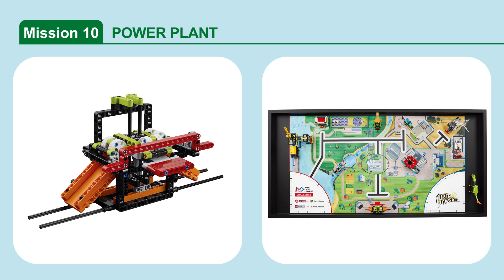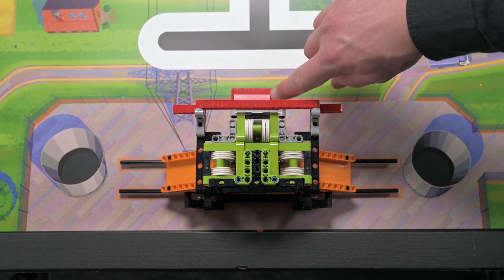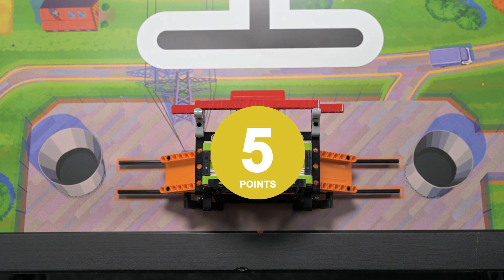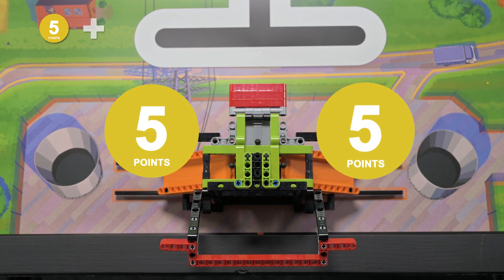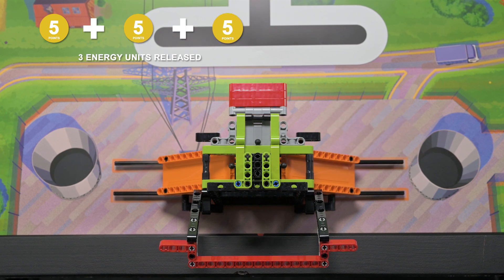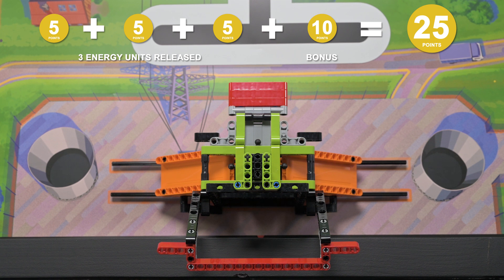Mission 10: Power Plant. Release the three energy units from the power plant. Score points for each energy unit that is no longer touching the power plant, and score additional points if all three energy units are no longer touching the power plant.